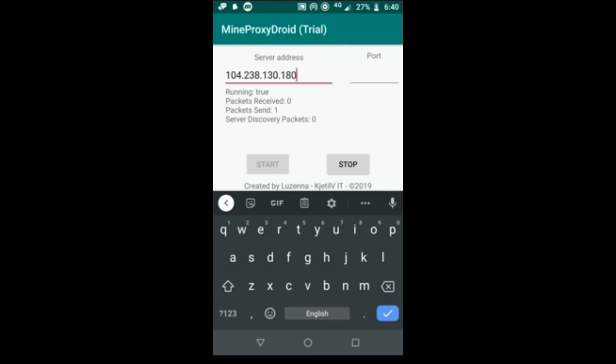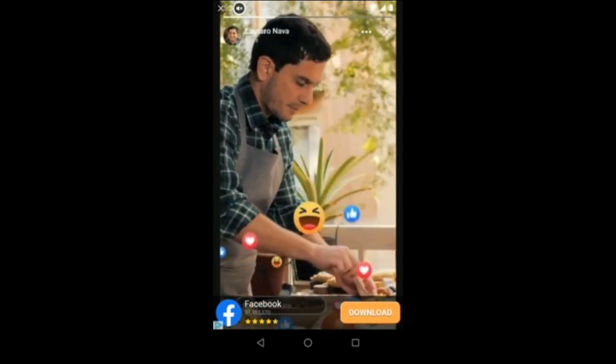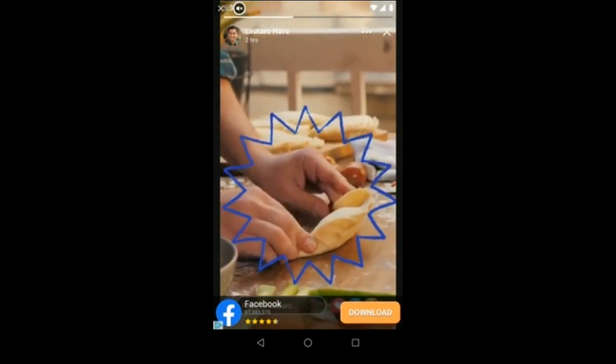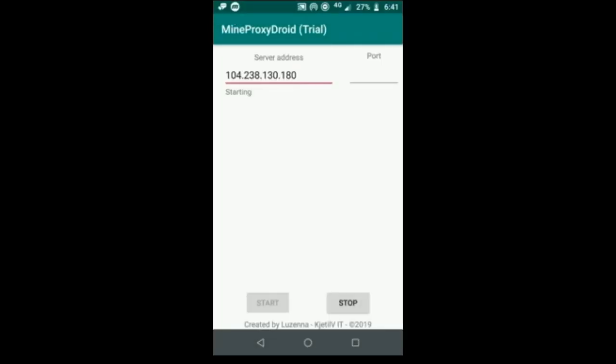Basically, when you put in the code 104.238.130.180, it gives you a list of servers. I'm going to click Stop, then Start, and you'll see an advertisement pop up. The reason ads appear isn't because the app owner is money-hungry — he just has to earn something from the app, and with this exploit, around 80,000 people are now taking advantage of it.